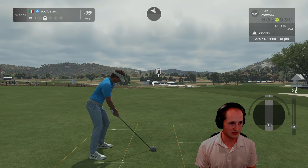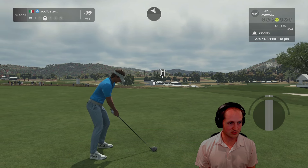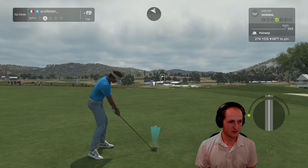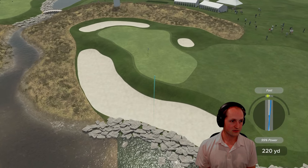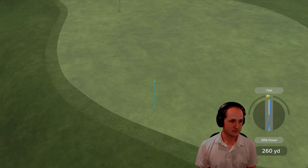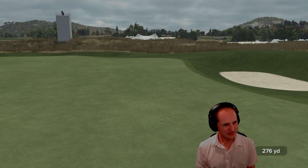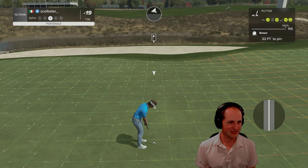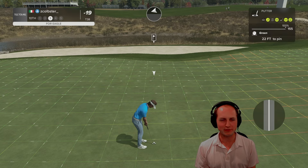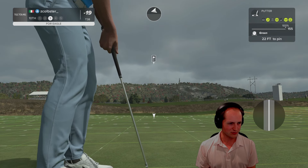Screw it — should get to the right-hand side of the green. Driver off the deck, definitely the play. It's going to be a hard one to hug that left side with, because if you try and shape it back, you're going to need too much shape in order to get it and you're losing too much distance.